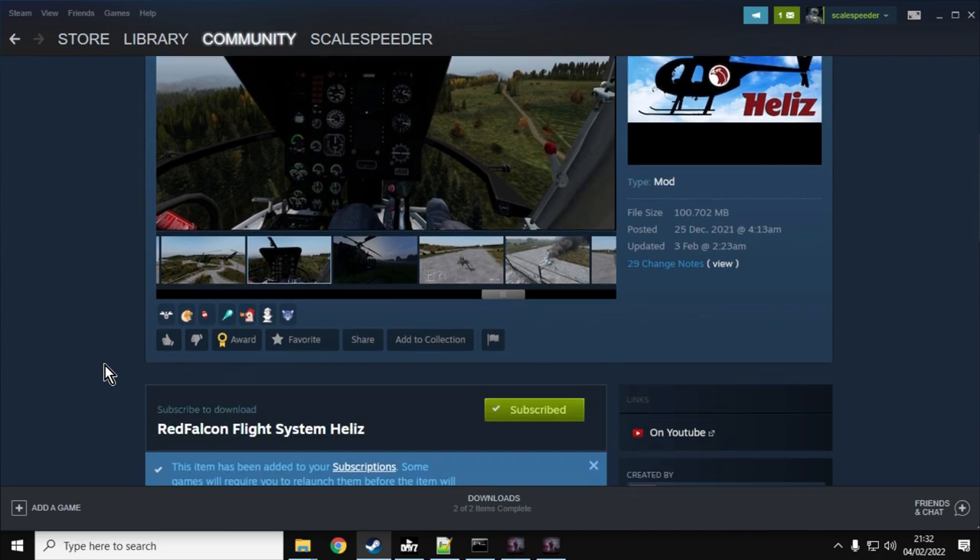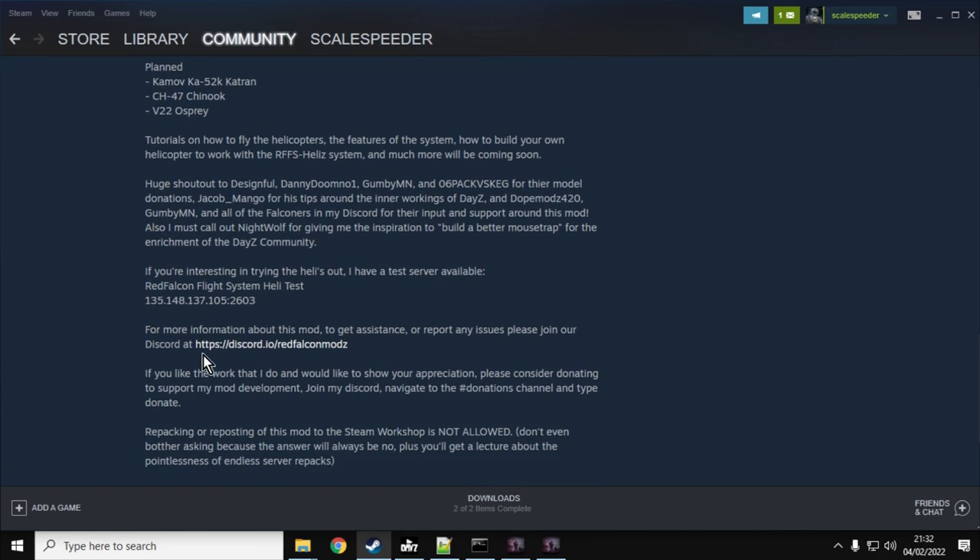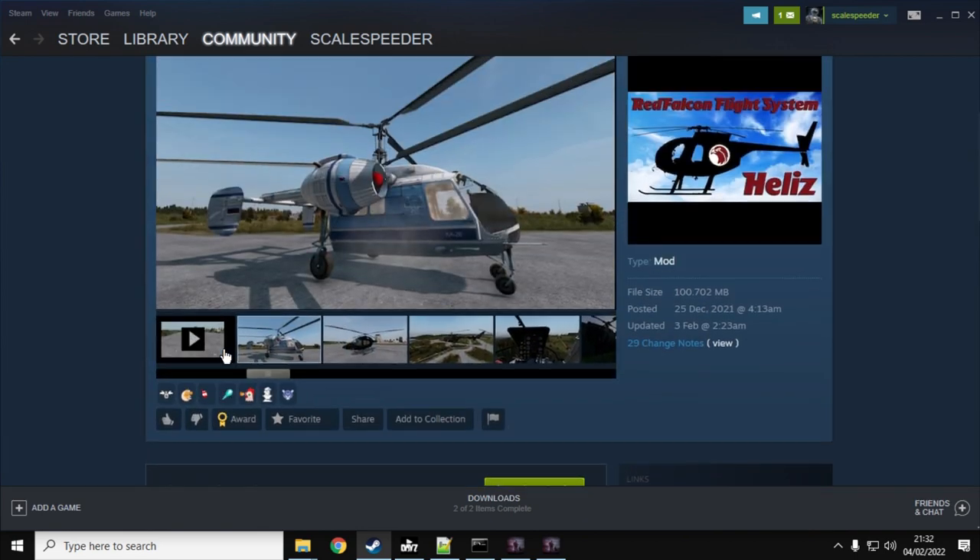In the description below the Steam mod, there's links to his Discord as well. You can go over there and find things like the trader files, and there's also rudimentary types files. I couldn't see any CFG spawnable types files, so I might try and knock something up over the next few days. Go over there, join his Discord, say hello, and throw him a few bucks as well because this looks absolutely amazing.